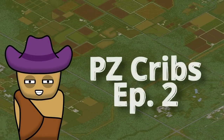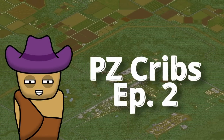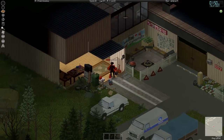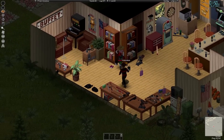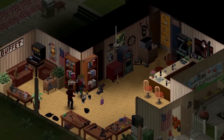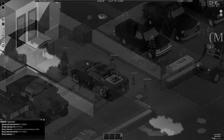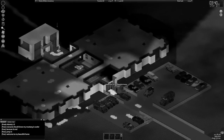Welcome to the second installment of PZ Cribs. I run two PZ servers which house more than 3,500 players. At the end of each wipe, I dedicate a week or so to go through and tour the bases of those who would like to have their hard work showcased, with you, the audience, voting for the best base of that wipe. The winner receives a special role in Discord along with a golden hammer and a free shipment of material for their next build. You all crowned Foo as the winner last go-around, which means they're officially ineligible for this video. Because of that, I figured it'd be worth showcasing their base first to see what they've utilized their winnings on.